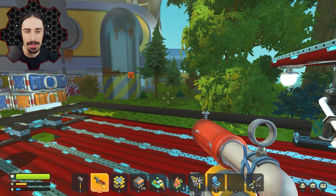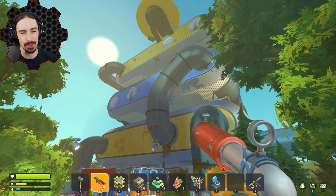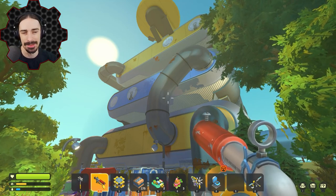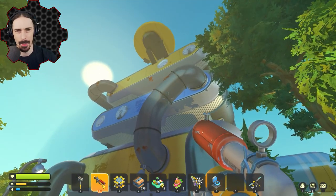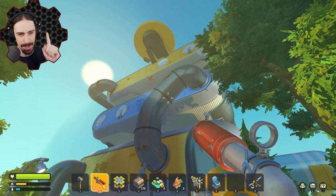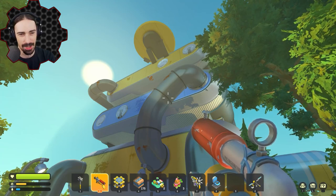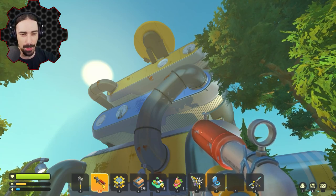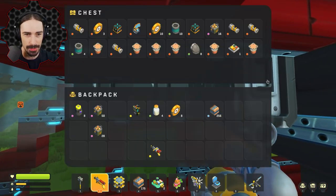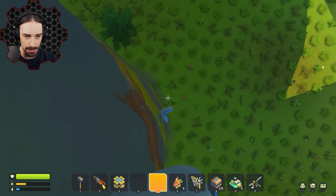So I've returned to the warehouse to make up for what I've done. I'm going to re-enter, get those wedges, bring them home, and we'll have our first ever one-by-one wedges in survival mode. I'm going to do a toilet ascent up the side of the warehouse to the top, enter through the top elevator, retrieve the wedges, and do a toilet dive back down to our vehicle. For this I'll need two toilets.